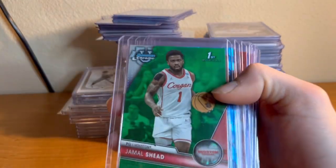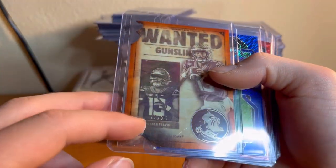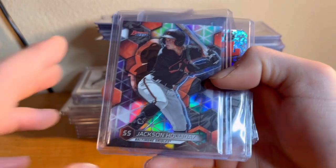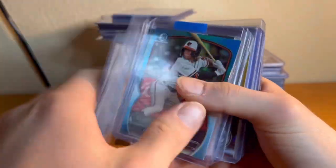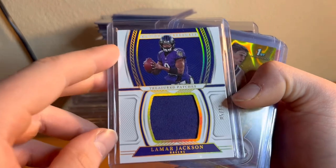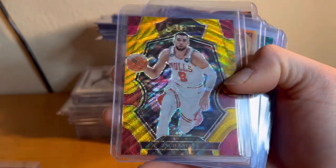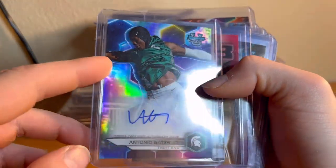We got a 14 of 50 Caleb Downs auto, Kool-Aid, Haley Van Lith out of 99 — actually a pretty big auto card if you don't know college basketball. Jamal Sneed out of 99 for my Houston Cougars. Got a Ben out of 99, Jameer Gibbs silver, Jordan Travis 13 of 25 jersey numbered — sweet orange card. Marcus Peters out of 25, Willie Anderson out of 149 — beautiful card. Jackson Holiday, Dusty Zach Ed auto, Gunner Henderson out of 299, Jackson Holiday, Tank Dell out of 25, nine of 25 — sweet card. Lamar out of 10, Ventures out of 25, Dusty out of 50, Zach LaVine out of 10, Joe Milton out of 75, Andrew out of 15.